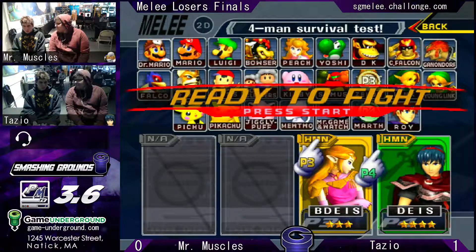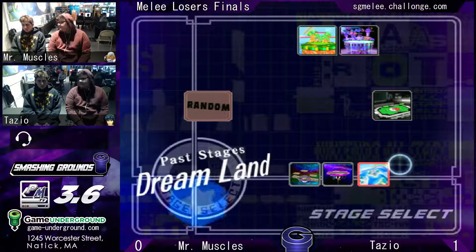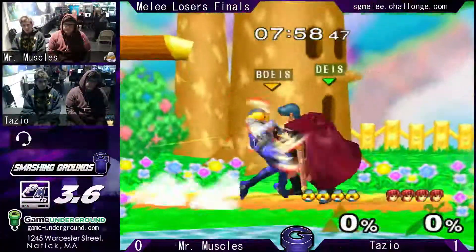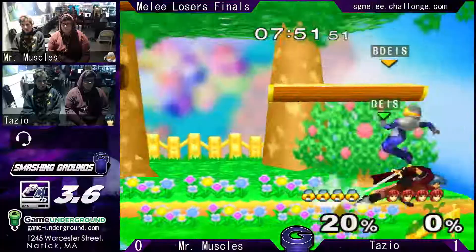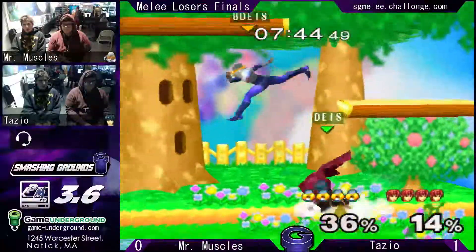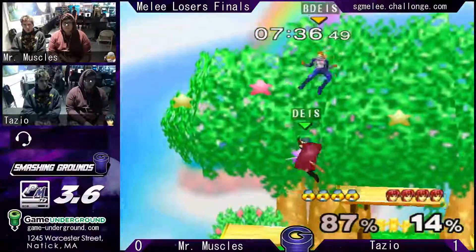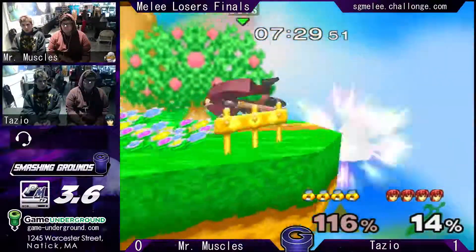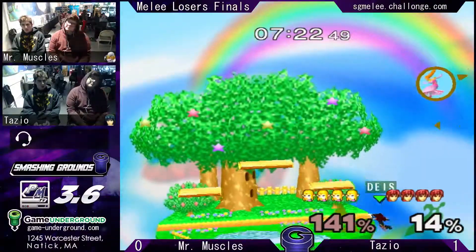Mr. Muscles is amused at what's happening to him. Dreamland's a counterpick — Sheik's best counterpick in the matchup for sure. He gets the grab, dashed around, throwing out a lot of hitboxes trying to keep the Sheik out. He's got a nice chain going — he gets the up-air follow-ups out of the double jump. That was very good, and this could be a death. The up-B — very nice, very nice for Tazio. He might have been able to space a tipper F-smash, but that whole sequence works well too.